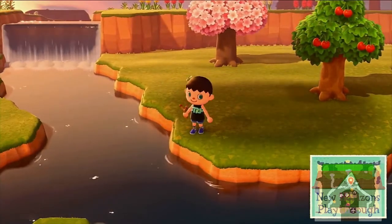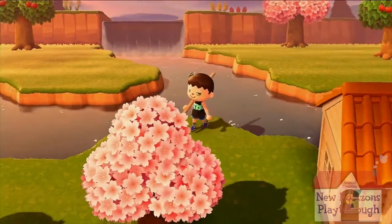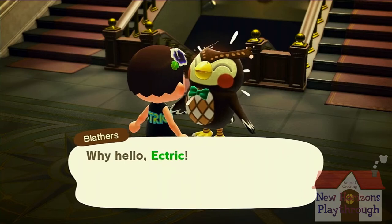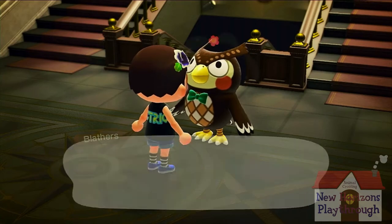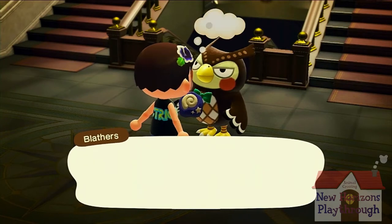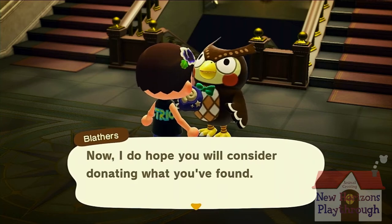Where was I? Oh yeah, I was cutting down trees. First we'll go to Blathers and get these fossils assessed and donate the bugs so that I have more pocket space. We're getting close to full capacity even with the bigger pockets. How's it going, Blathers? Assess fossils — we've got four. One, two, three, and four. Something that's not yet part of the collection.